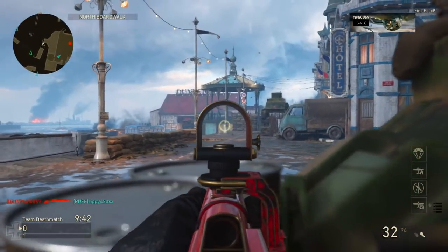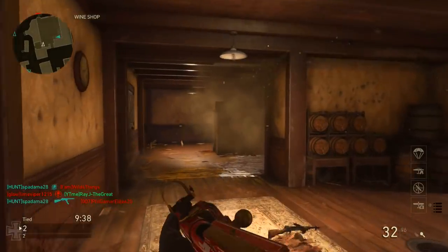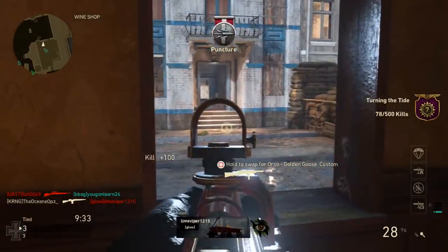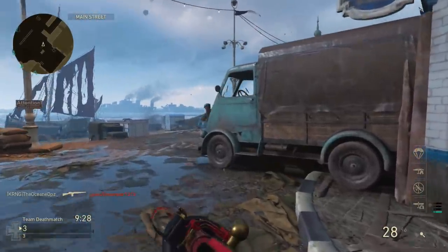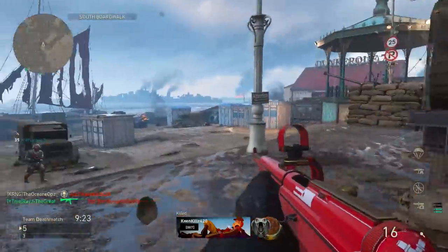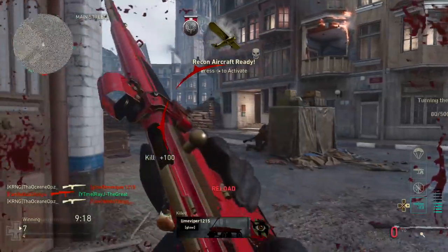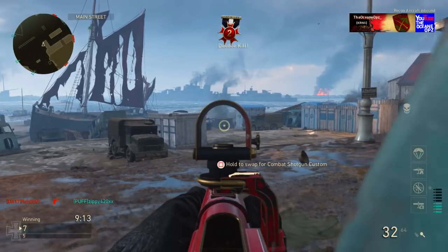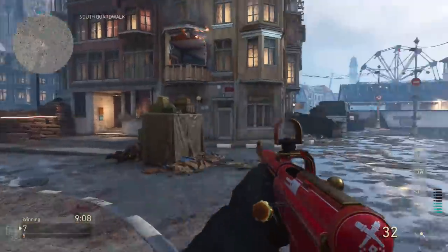All right, what's going on guys, my name is Traditional PZ and welcome back to the channel. Today I have another Call of Duty World War 2 gameplay. We're going to be talking about the new DLC weapons implemented in Call of Duty World War 2 — the Itra Burst Rifle. Yes, you heard it right — it is a burst rifle. I'm actually pretty hype about them implementing burst rifles. I bought some supply drops and got the epic version of this gun.